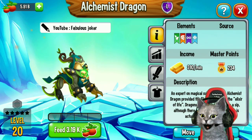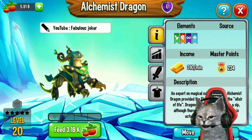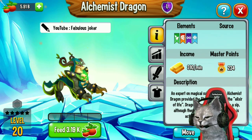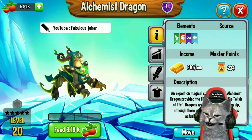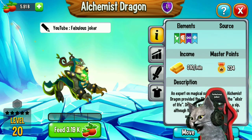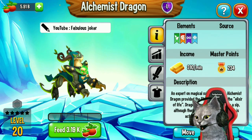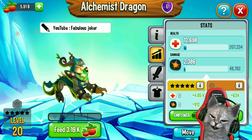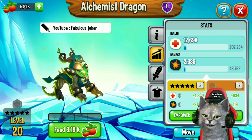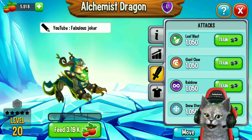This Alchemist Dragon has four elements: Nature, War, Legendary, and Ice. The Nature element is weak on Fire and Ice, and strong on Light and Water. The War element is strong on Fire and Earth. The Legendary element is strong on Primal element, and the Ice element is strong on War and Nature element.